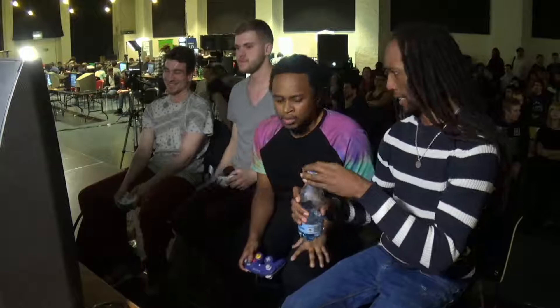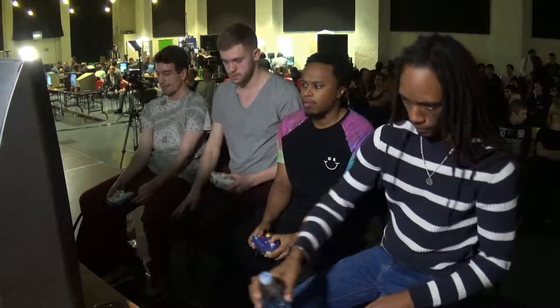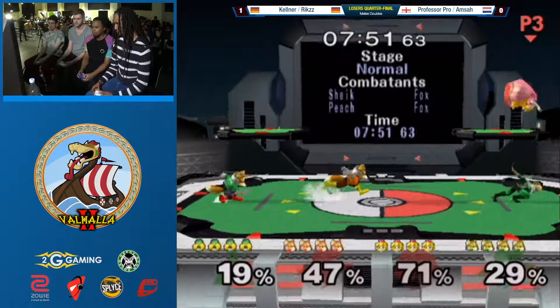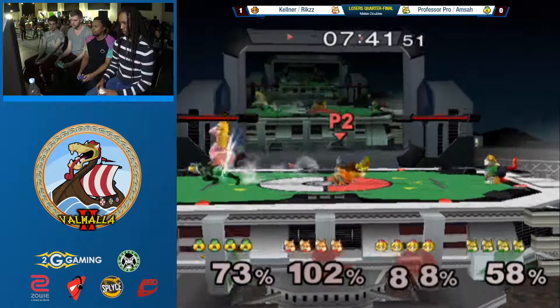Amsa not looking too pleased with that game. But yeah, Amsa is not happy right now. That was another 2v1 situation, just like before - two sets in a row on FD against the Peach on game one. What? Alright, so we're going to Pokemon Stadium. Let's see the adjustments here that the green team can do to try to make sure that they seal the deal and keep it that way, or will the red team just keep on doing what they're doing?